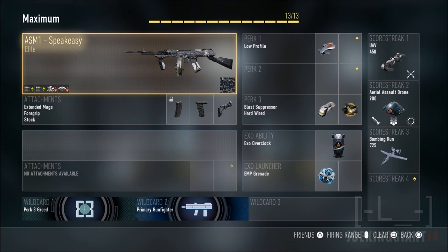Hardwired is the one that prevents you from getting annoyed in the game. Since a lot of people use the System Hack scorestreak, I recommend using Hardwired so you won't have a problem when someone calls it in. You'll have a clear vision of where the enemy is most of the time, so have Hardwired ready.